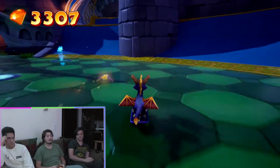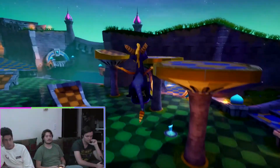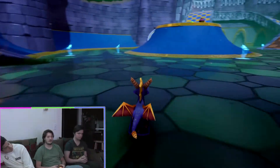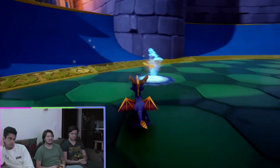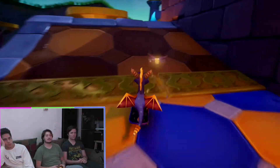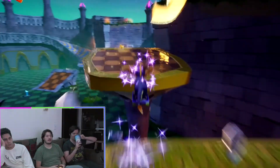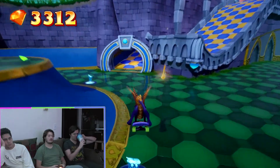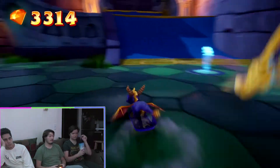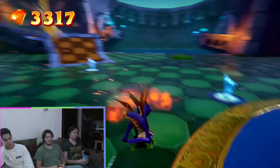You have to really know how to get the most points, because there's like this whole portion — this whole portion that I missed here. This is all points right here. If you hit all three of the towers here, that's all points. If you can jump on all three of them, you get like a tower's bonus. I didn't know that. You just land on them?